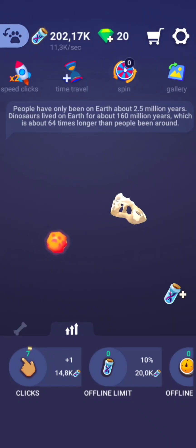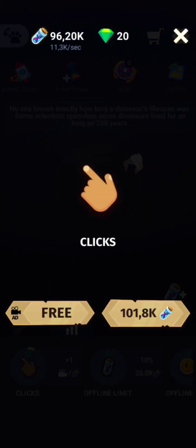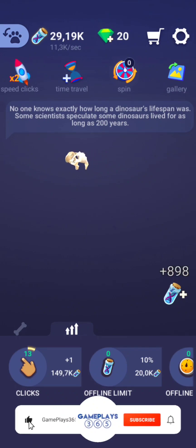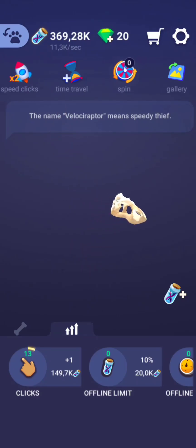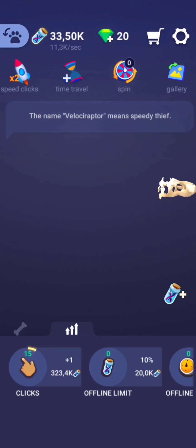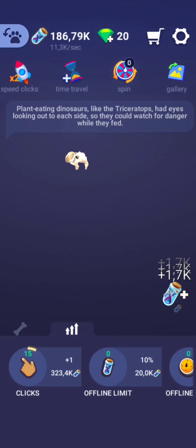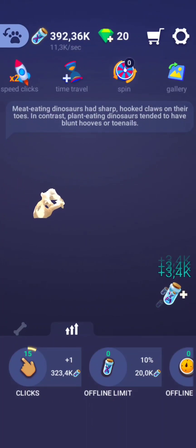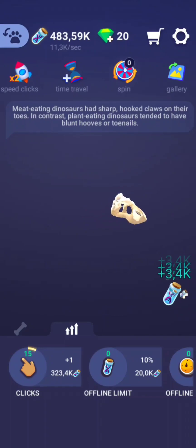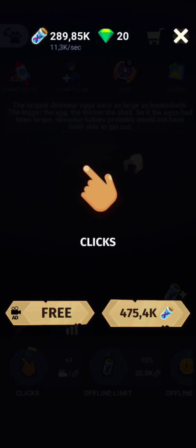Dinosaurs were divided into avian dinosaurs — so birds — and non-avian dinosaurs, which became extinct, meaning all dinosaurs other than birds. I try to upgrade the click value there; it's a bit hard at the beginning because the profit is low and you have to upgrade a lot of times before it generates really a lot more value.